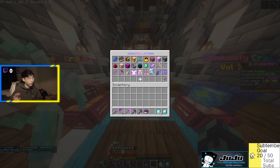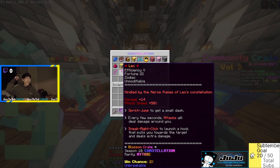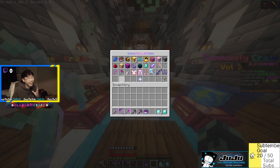Next we have the Leo — Efficiency 5 axe, Fortune 3. Kindled by the fierce flames of Leo's constellation. Sprint jump to get a small dash every few seconds, attacks deal damage around you, and sneak right click to launch a hook that pulls you toward the target and deals extra damage — kind of like Blitz Crank from League of Legends. Not a timber axe, but very cool. Two percent item. I might have to try to pull this one just because it's Leo — it's me.